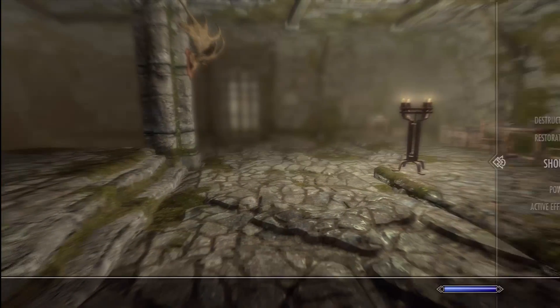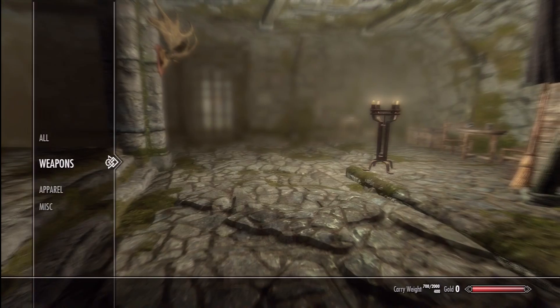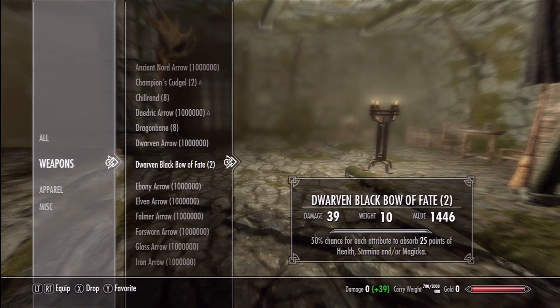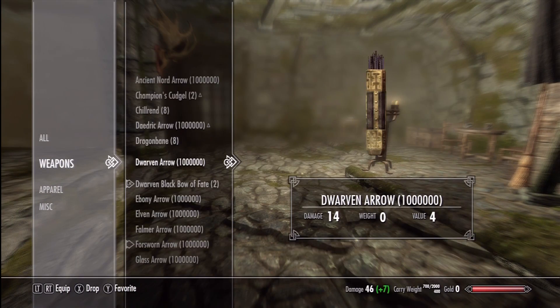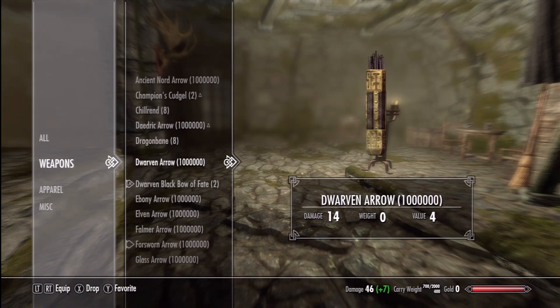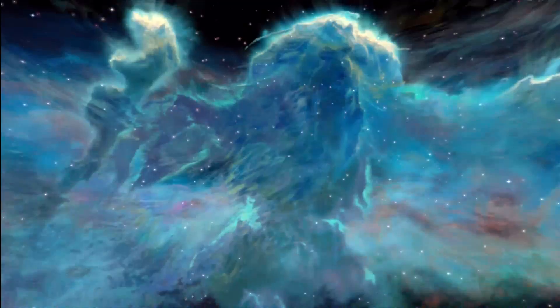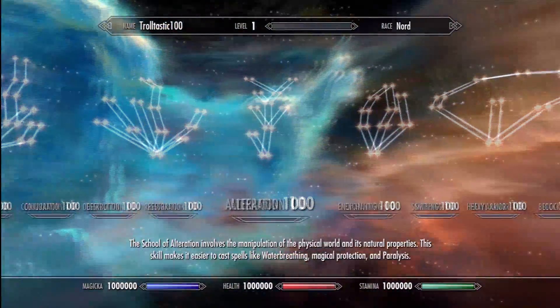I didn't add any spells, only because I didn't want to. So we're just gonna use the Dwarven Blackbow of Fate with some Dwarven arrows. Let's show you our skills — everything's 100, all skill trees. As you can see, the health and everything is a million.